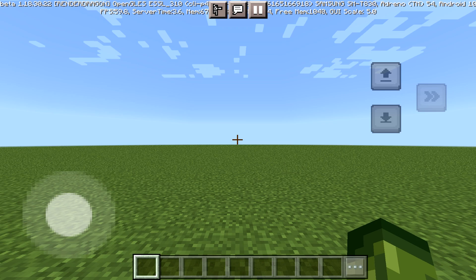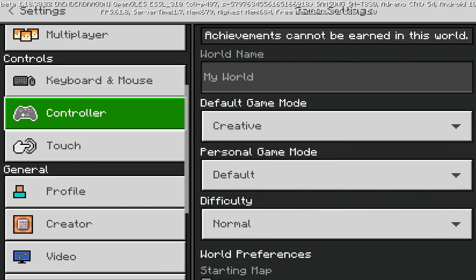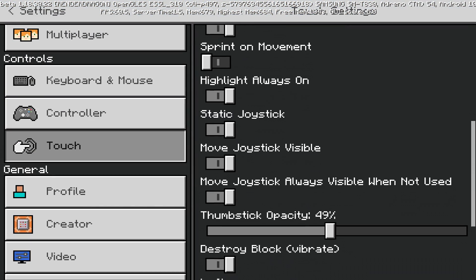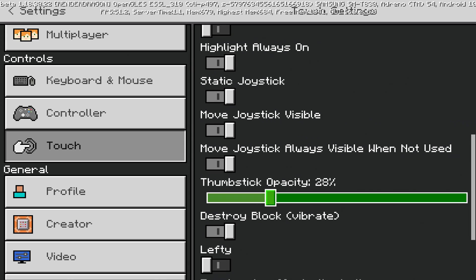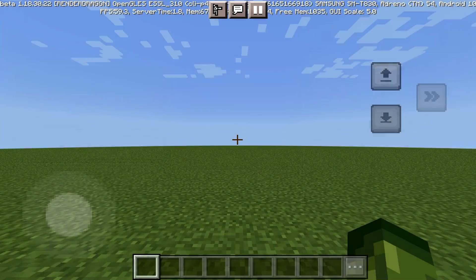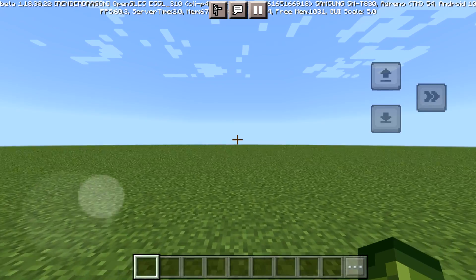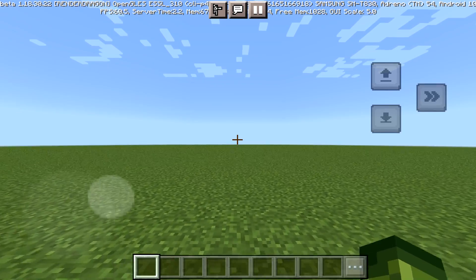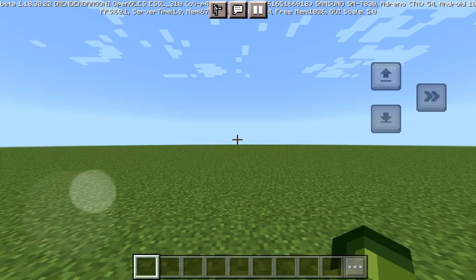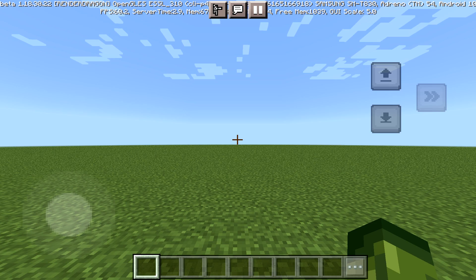If you go back to settings in the touch controls, there is a thumbstick opacity setting I've been messing around with. I've been reducing mine so you can hardly see it, but you can still see it enough to aim in specific directions. So if you're playing on a phone and your device isn't that big, that's what I would recommend doing. Hopefully they introduce some kind of resizer.